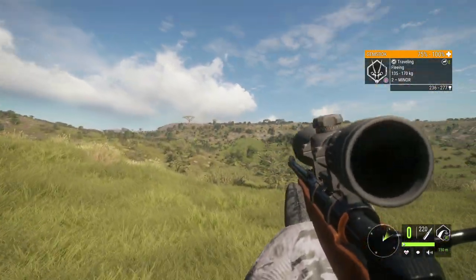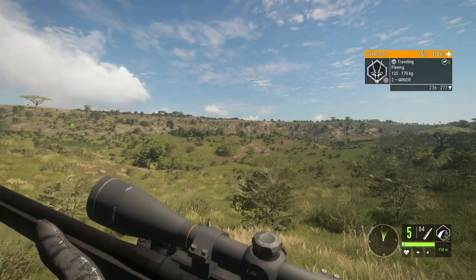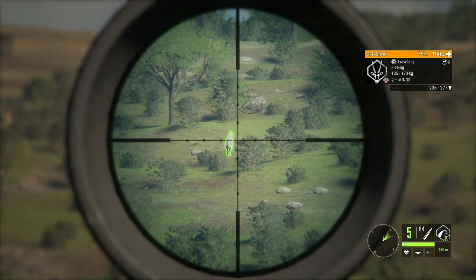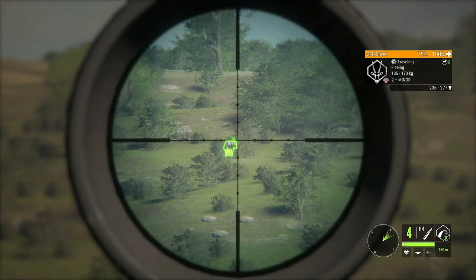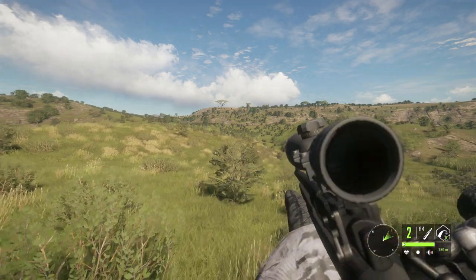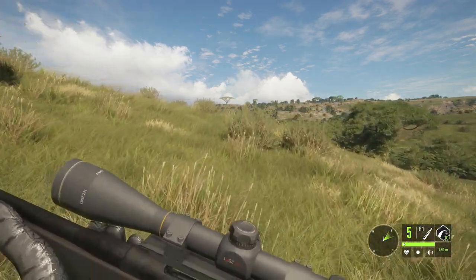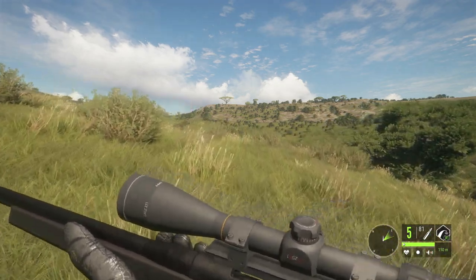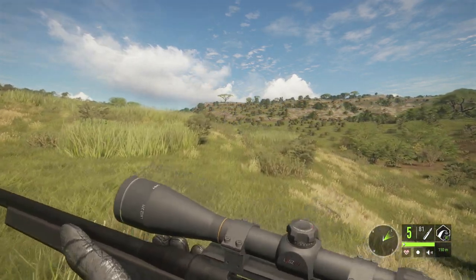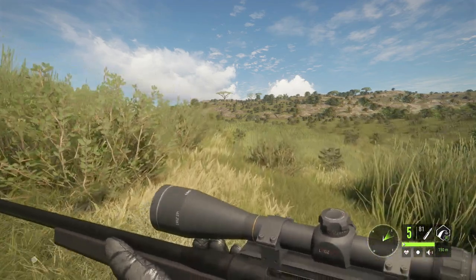That's my list — I really want a ton of different antelope species on an Africa 2 map. I know a lot of people would ask about elephants and rhinos, and while that would be awesome, Expansive Worlds tends to stay out of potential controversy, and elephants are controversial in some places. So be it — there are plenty of other animals that could be on the map: Waterbuck, Black Wildebeest, Common Duiker, Bushpig, Steenbok, Mountain Reedbuck, Klipspringer, Scimitar Oryx, and Plains Zebra.